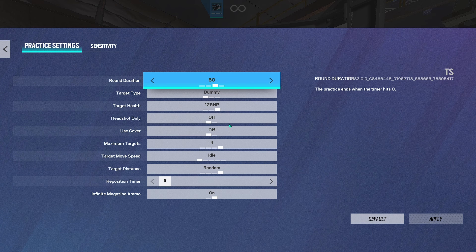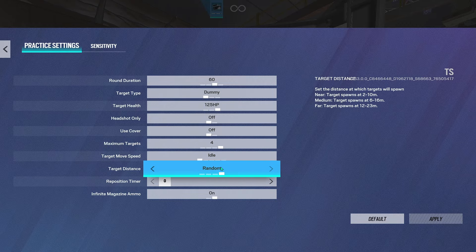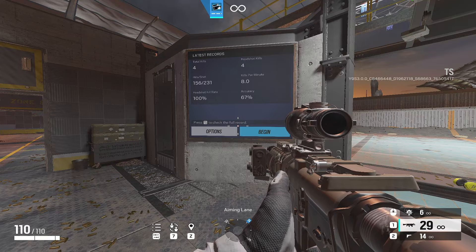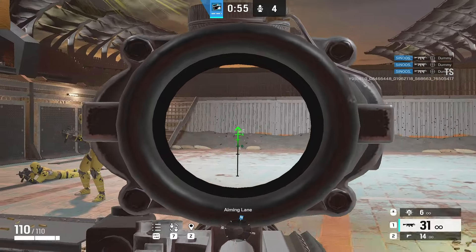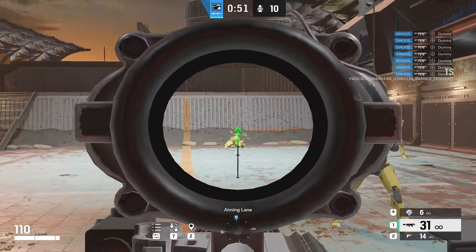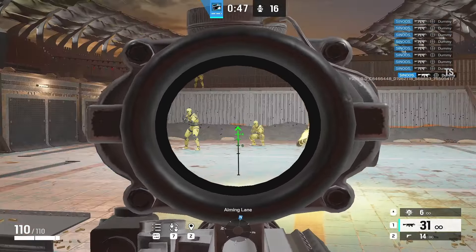The next practice is flicking. Put the round duration at 60 seconds, headshot only, four targets, idle speed, and set them on random. What you want to do is hit 60 targets — do three rounds. If you miss a shot, move on to the next one. Try to go for ones that are really close to each other, and then every so often do a long flick.